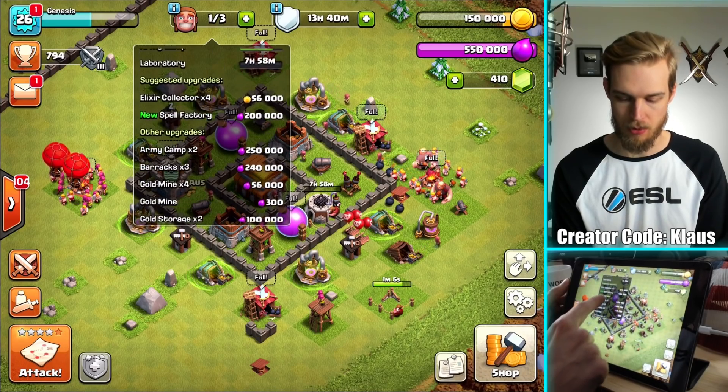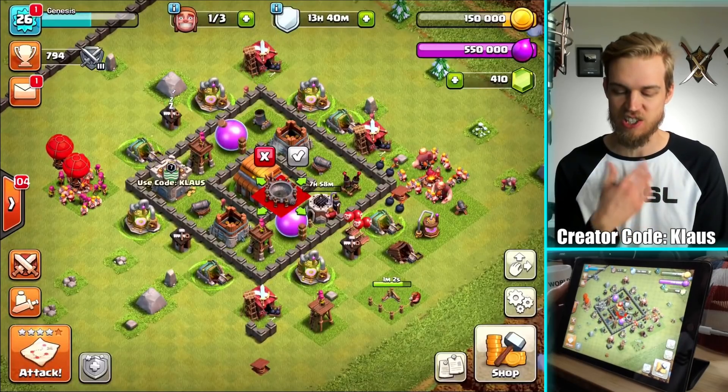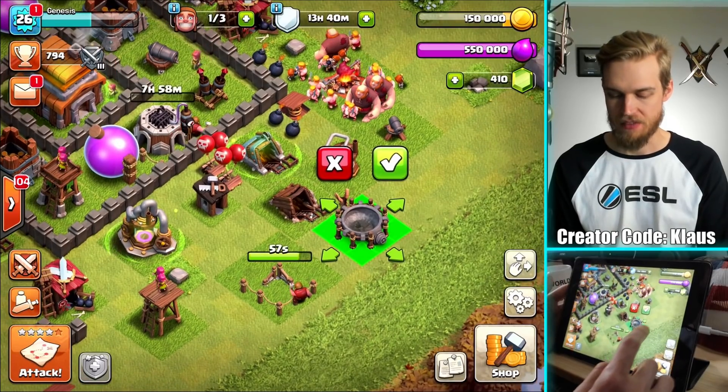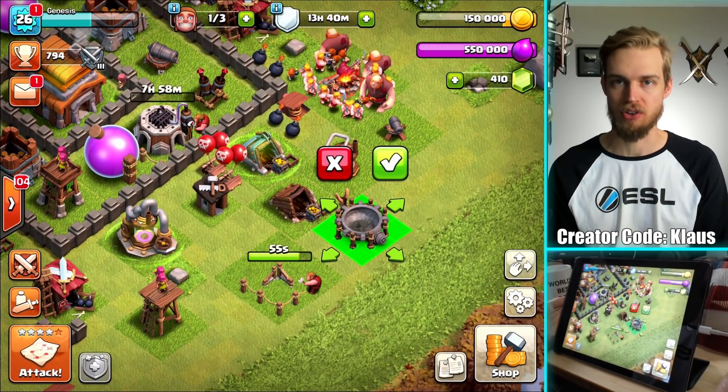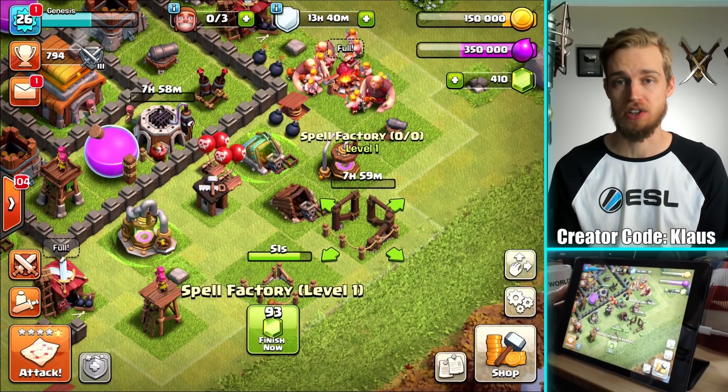Let's just start the Spell Factory. Obviously that is a super important upgrade — not upgrade, sorry, get the Spell Factory. It's going to spend a little bit of elixir, and it also demonstrates the high level of importance that this building has. Literally build it first thing. Spells make all the difference in the world.